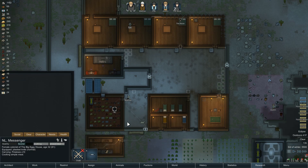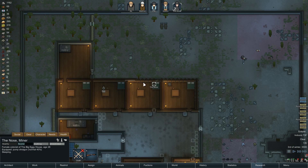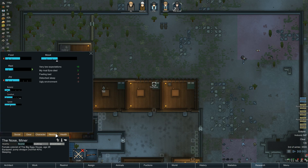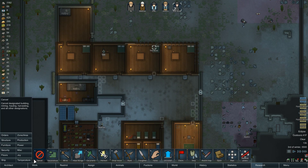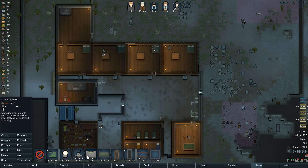What does Ryan do? He's cooking a simple meal. What's The Nose doing? The Nose is resting. Let's check her needs — ugly environment, disturbs sleep, feeling bad. What can we do to make these rooms a little bit nicer? Billiards table, comms console — we could mess with that, but we're not there yet.